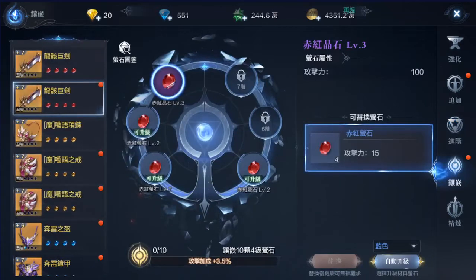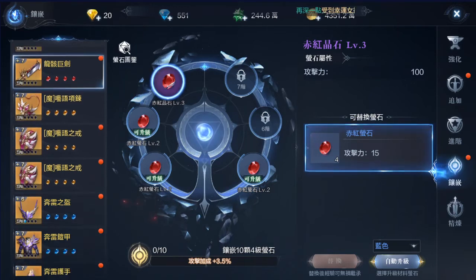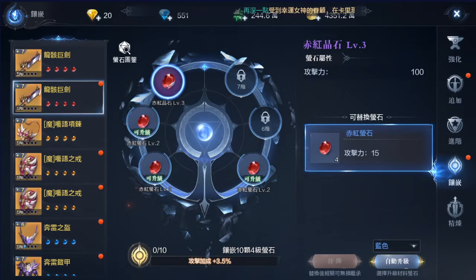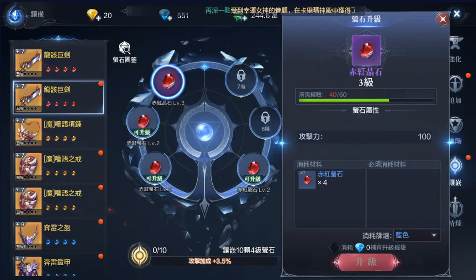This is the Gemstones function — a very good place to increase your power. Usually, this is primarily for pay-to-play players who have the resources to buy diamonds and use them to upgrade gemstones.